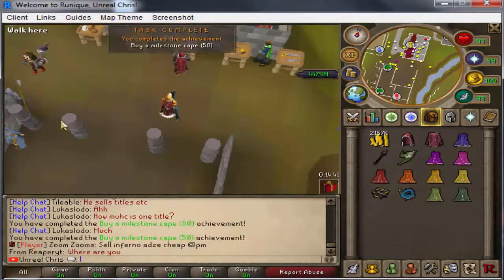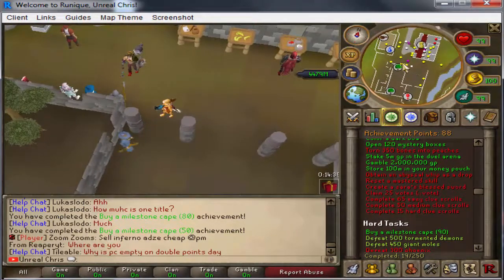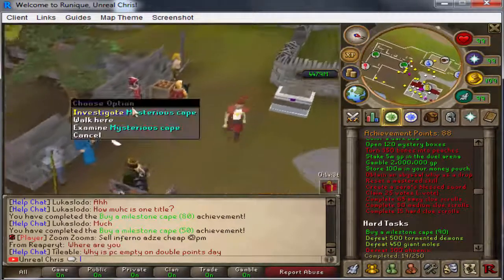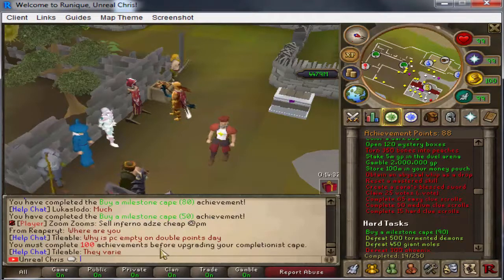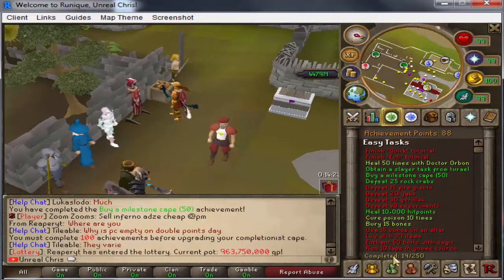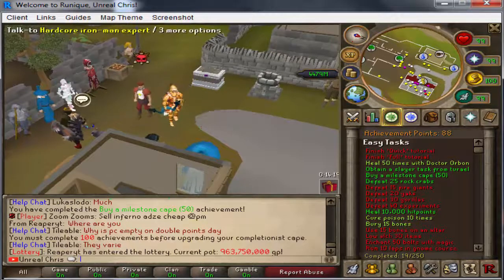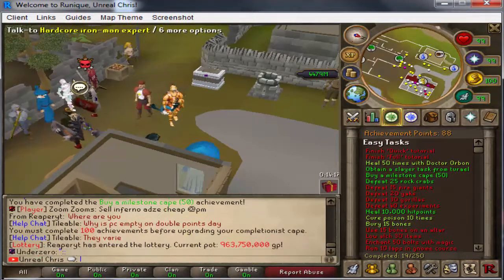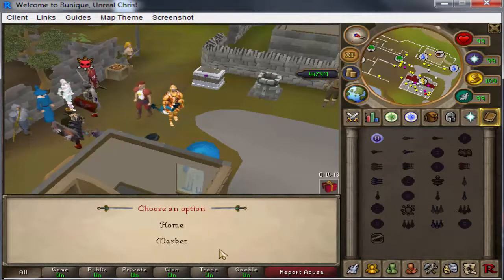We got two achievements which put us at 88 achievement points. We need 100 for our completion escape trimmed - wait, we actually need to complete 100 achievements, not just reach 100 achievement points. I was completely wrong about that. Wow, I'm such an idiot.